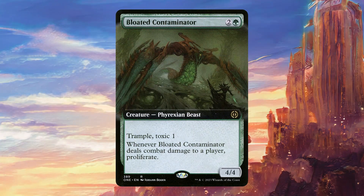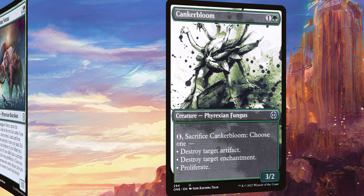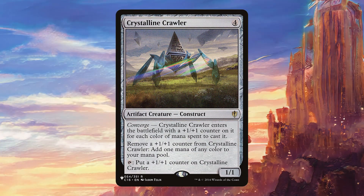Blooded Contaminator is really good and it's one of our alternate win cons — if we can actually connect with the toxic part of this, we can just proliferate our way to victory. Canker Bloom is a really flexible creature that can allow us to proliferate or deal with a problem permanent. Contagious Vorak can either draw us a card or proliferate, and both of those are effects we're pretty happy with. Contaminant Grafter is another good way to win the game with toxic, and if we ever have anyone corrupted we get even more value. Crystalline Crawler is going to be very good in a deck with this much proliferate and this many counters.